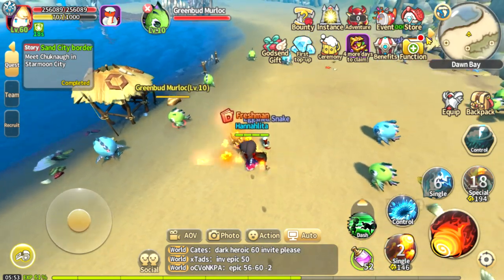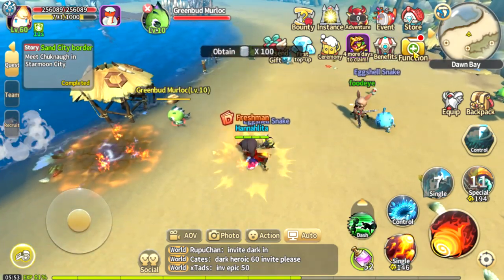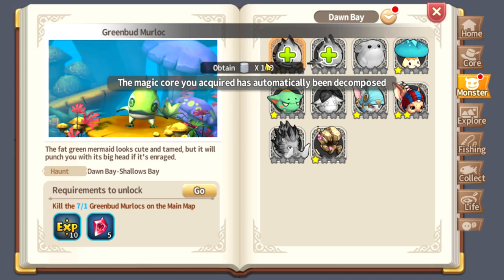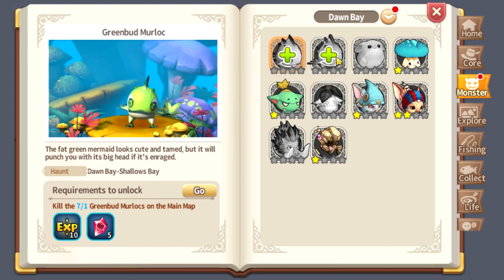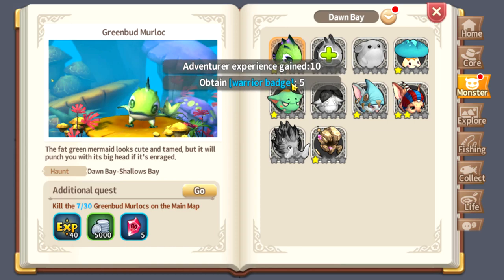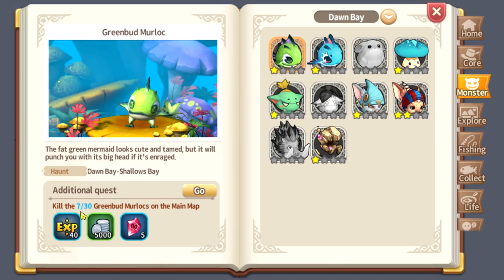There you go — as you can see it has a notification, a red dot, which means you have a new notification. Click this one and there you go. I already killed this particular monster, so I can now receive Adventure XP of 10.